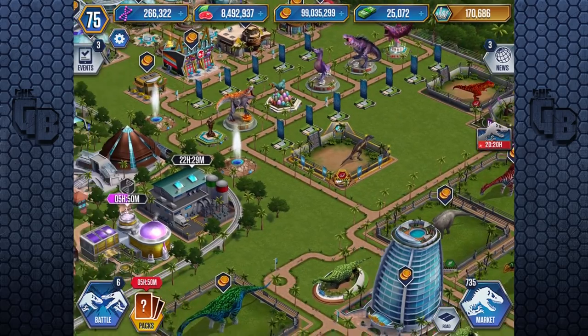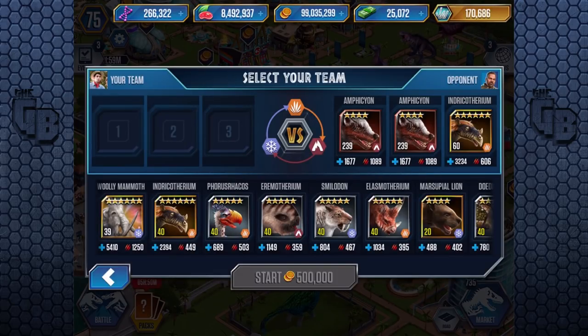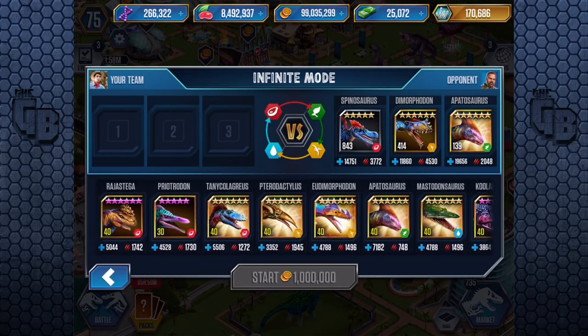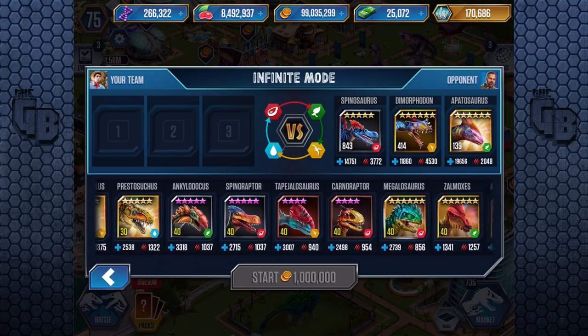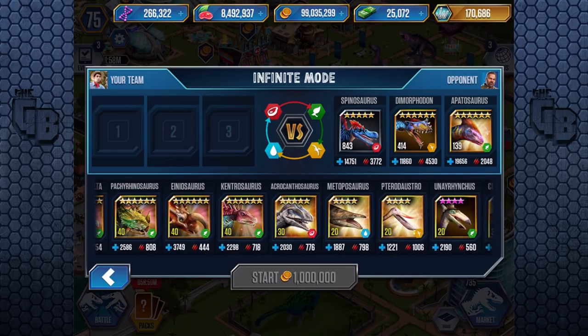So there you have it — let's quickly do a battle with it before my game crashes and dies. Let's have Acrocanthosaurus versus Spinosaurus. Actually, it'll die in one hit. Let's do it in the Cenozoic versus land battle instead.